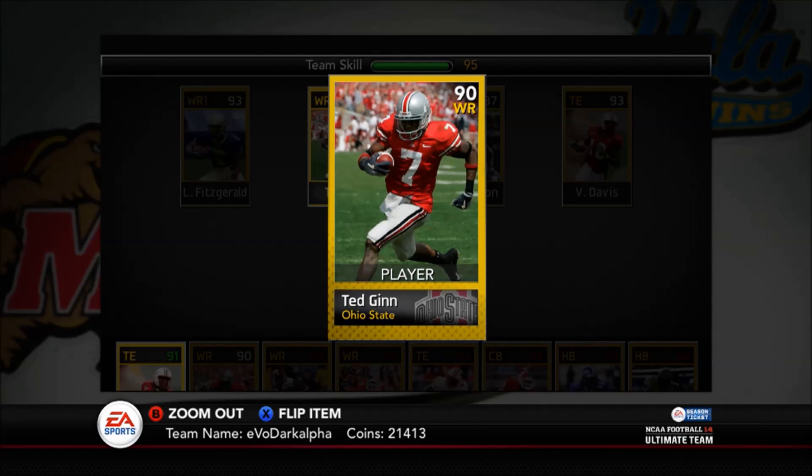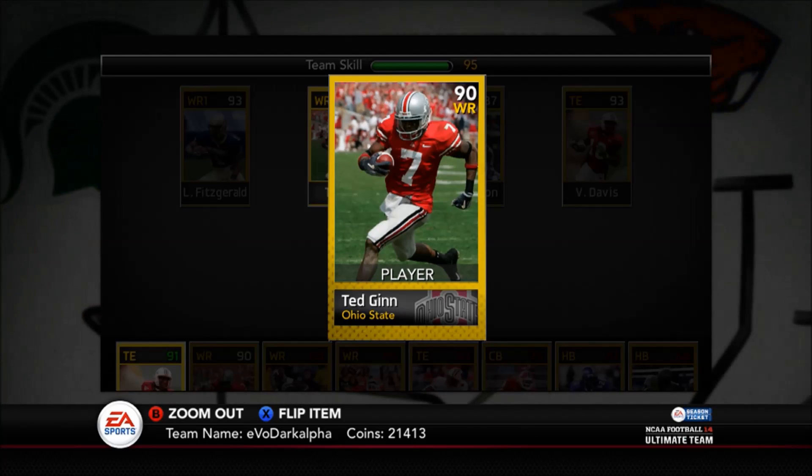Alright guys, I think that's it for Ted Ginn. I could show more streaks and more kickoff returns, but I think you've gotten the point — this guy is a speed demon who completely changes the game. When he's on the field, the defense has to respect him and it opens up your team underneath. His catch in traffic can be worked around — just make sure you lead him and let him get open. Don't go over the middle with him, but if you're doing slants, outs, or streaks, Ted Ginn is your man.